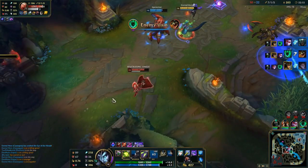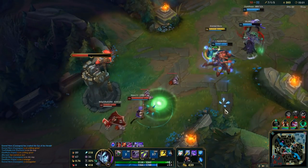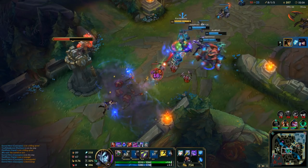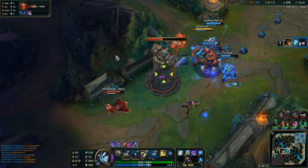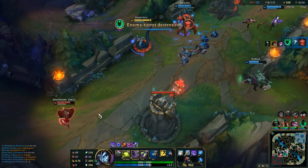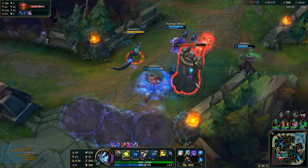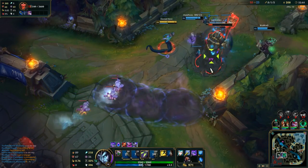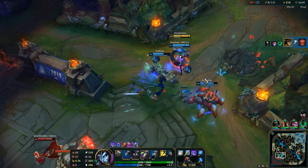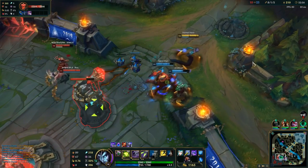One tick of your E if you have Rylai's, since you cannot reach your opponent, just for the slow and then Q. You can zone your enemies with W to secure objectives and there's nothing they can do. You can also protect your allies with W — if something can engage on your allies, you just press W and they're not able to do anything.